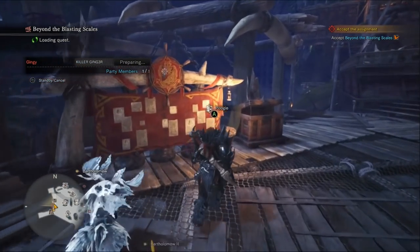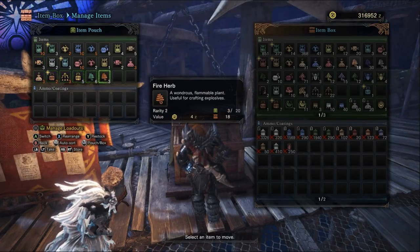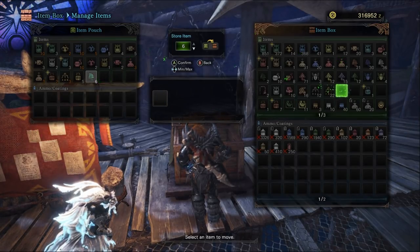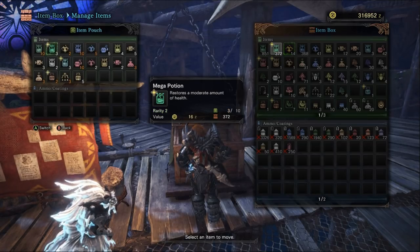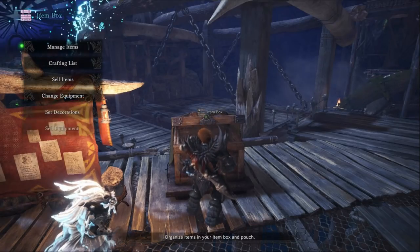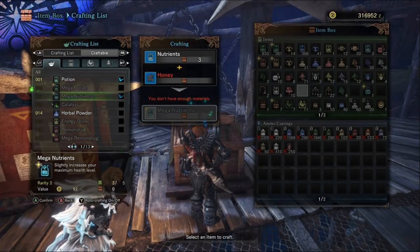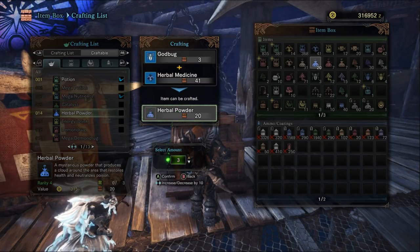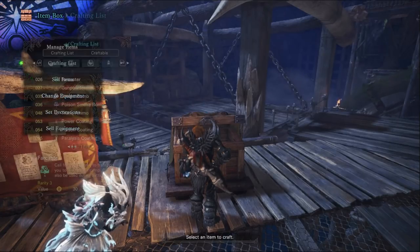The quest has you fight two tempered Bazelgeuses — or Bagel Goose, or B-52 Bomber, whatever you want to call him. For those who don't know what tempered means: the monster deals more damage but doesn't have more health. Also since there are two monsters, their health is slightly lowered. So to recap: two Bazelgeuses, more damage, slightly less health.